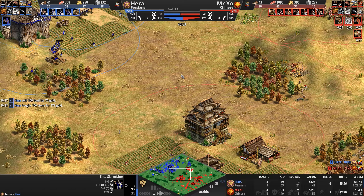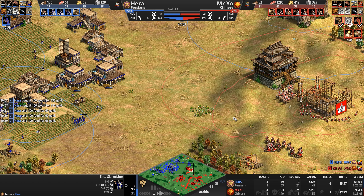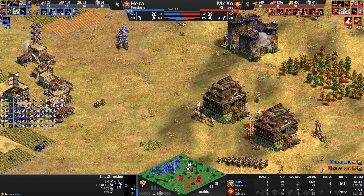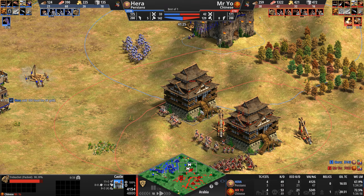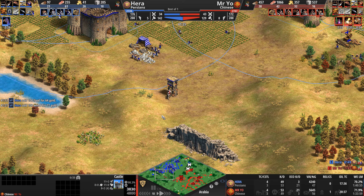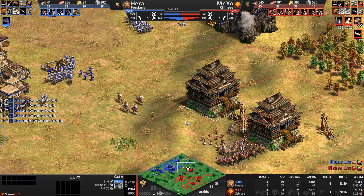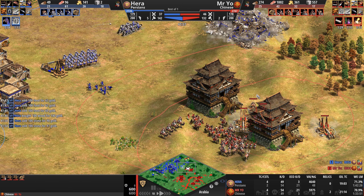Hera is building a second trebuchet — not too sure why here, since there aren't a lot of units to defend it. Army supply: Mr. Yo 40 to Hera's 33, with the better composition. Eight skirmishers make up a quarter of Hera's army. The camels are doing that annoying thing in Age of Empires where if your building comes under attack, the units nearby just charge into anything and everything — brain shuts down. Mr. Yo needs to control his camels better.